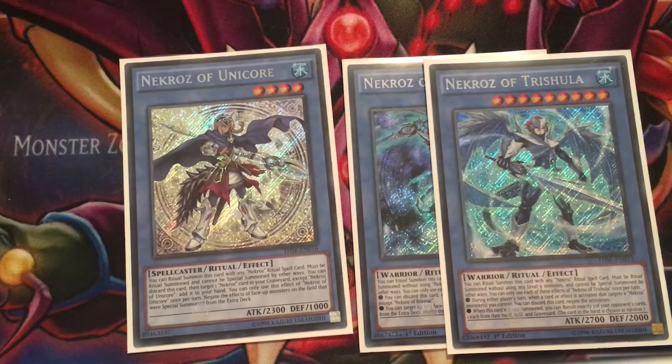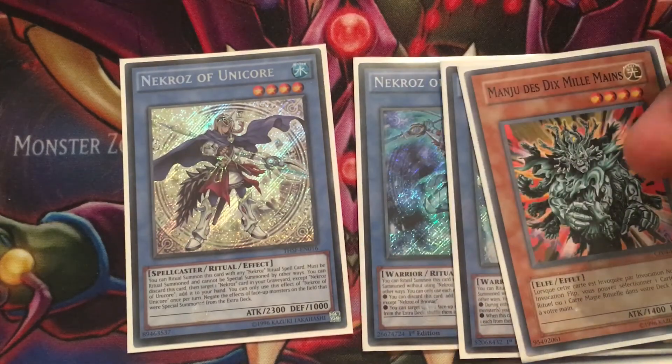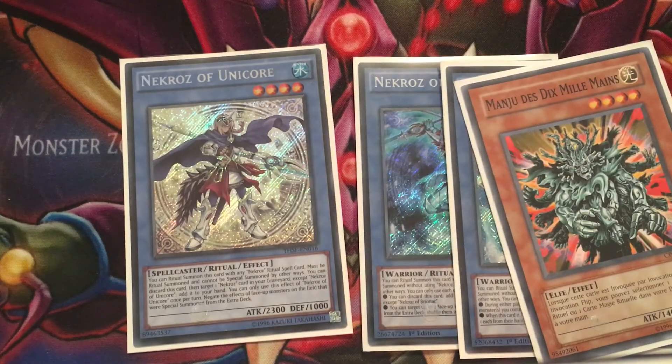Without these two cards at two — or even three, but two is fair — it really hurts consistency. Necros were probably the most consistent deck of all time: we had Bryonic at three, Manju, and Preparation of Rites which could maybe go back to two since it's at two in the OCG. Right now they're not consistent and break a lot because we have to replace Shurit with Clausolas and Kishkil Vision. I believe if Shurit was at one, Unicorn at two, and Bryonic at two, the deck would be more than playable. Necros isn't even a good rogue option anymore — good rogue options right now are decks like Invoked Lightsworn.